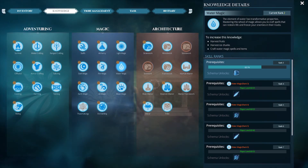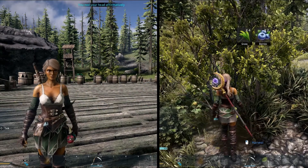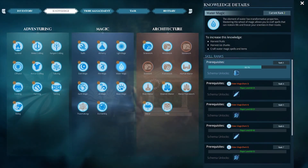Mastering Water Magic will help you restore health over time instead of defensive walls, while slowing and freezing your enemies until they're ready to shatter. To increase your Water Magic Knowledge rank, you'll need to harvest fruit, ice chunks, and craft water-based spells and items. The requirements to earn Water Magic experience will become more difficult as you level up the node.